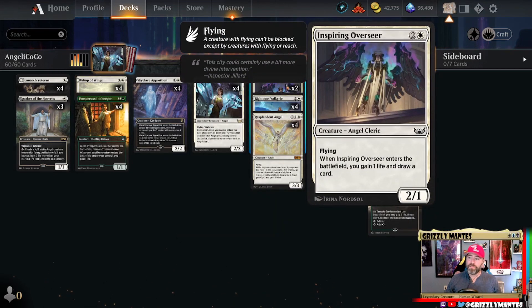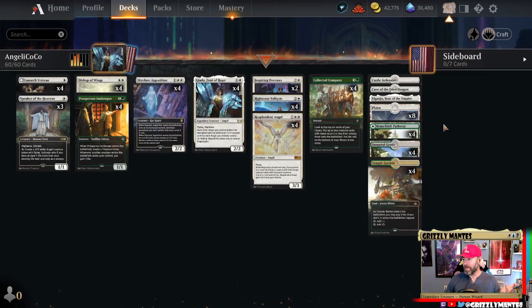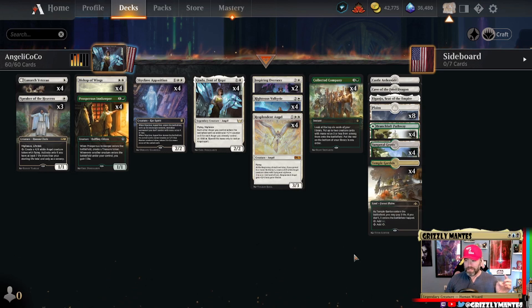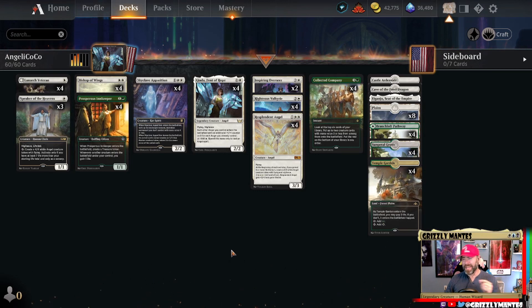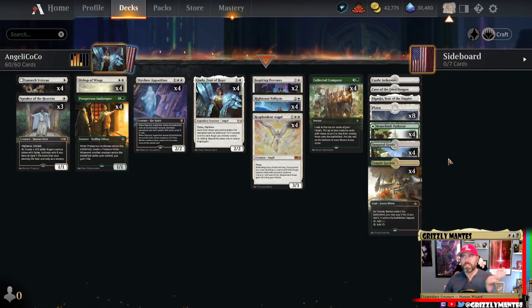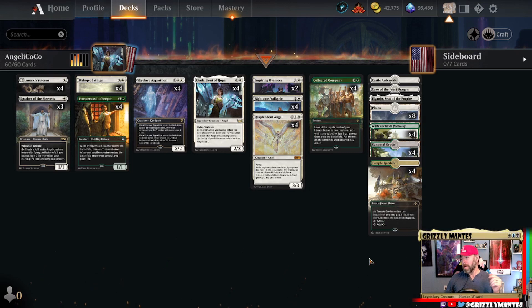At the very top, a pair of Inspiring Overseers — a fabulous Streets of New Capenna common. Very simple: a 2/1 for three with flying, gain life, draw a card. This is a very linear deck, there's not even much to highlight. There's just the one-of lands that are good. I debated putting a Boseiju in there, probably not — it's strictly a green source, and I don't like taking out green-white sources for strictly green sources unless they do something really powerful.